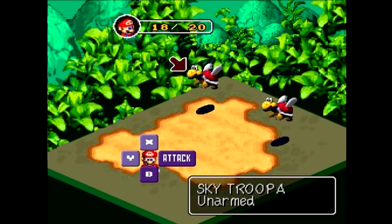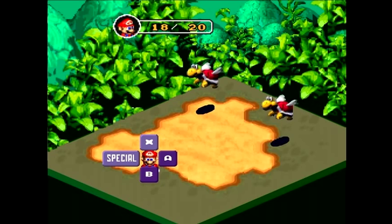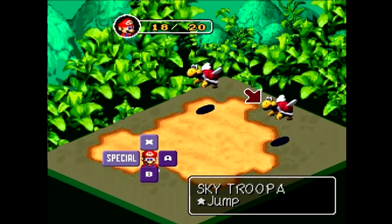These guys have pretty good defense, but they are weak to jump. Jump is sort of like its own element in the game. You got fire, ice, lightning, and jump — not Earth for some reason, but there you go. So yeah, jump is a really good way of dealing with these guys.